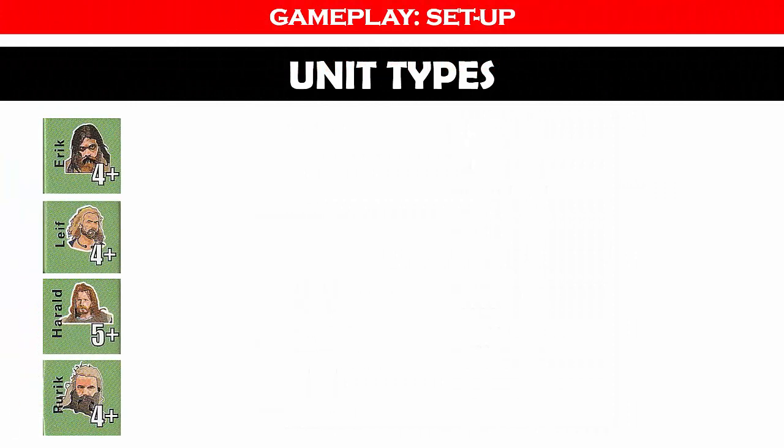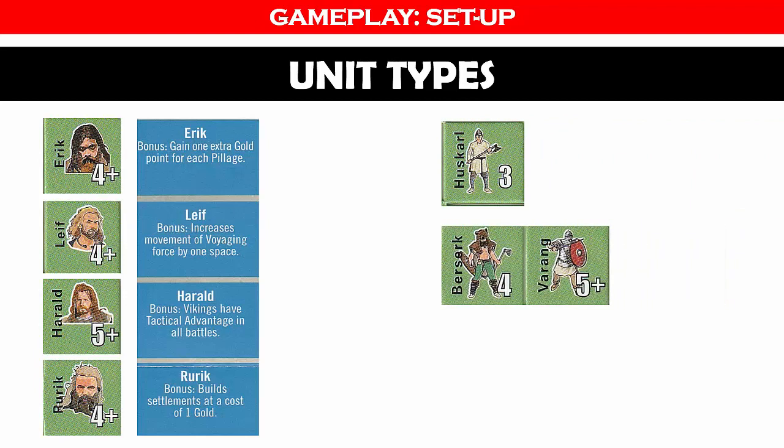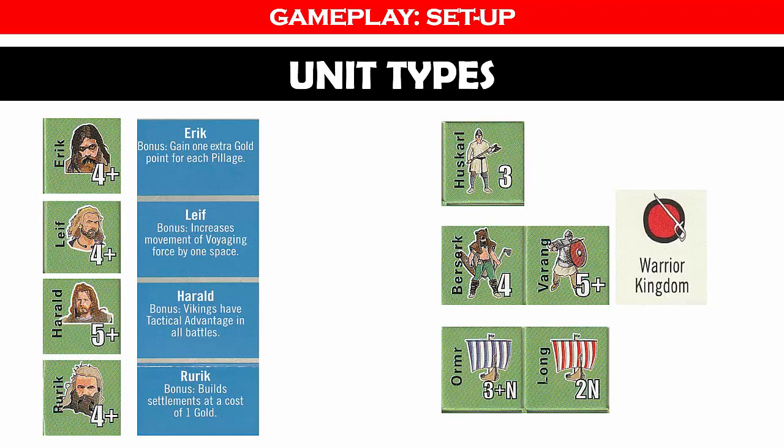Before we recruit our units, let's look at the unit types. There are four leaders, or Jarls. Each leader has a unique ability shown in the blue boxes on the right side of the map, which are also areas where you can place units following the Jarl to save map space. The white number is the combat number, and any unit with a plus sign is considered an elite unit. The basic Viking fighting unit is the Huskarl with a combat value of 3. There are two types of special units: the berserker and the varangian. During the first round of battle, you ignore one hit for each berserker engaged. Varangians can only be recruited if you have a Jarl in a space with a warrior kingdom symbol, where you must also pass an edit check. There are also two types of naval units — the ormer is an elite unit, and the longship has a combat and carrying capacity of 2.